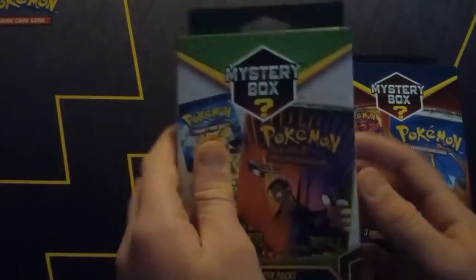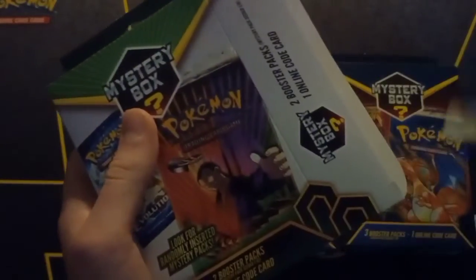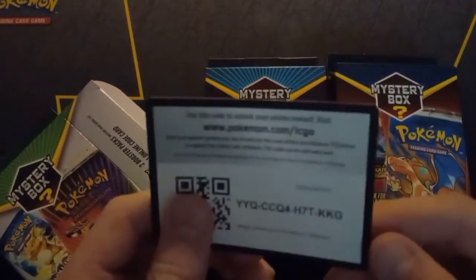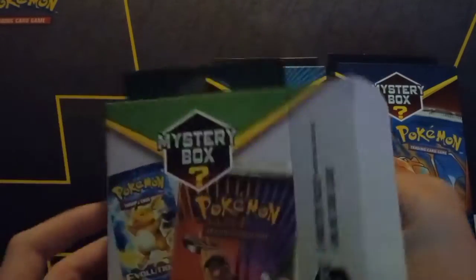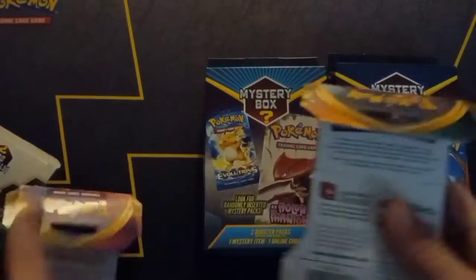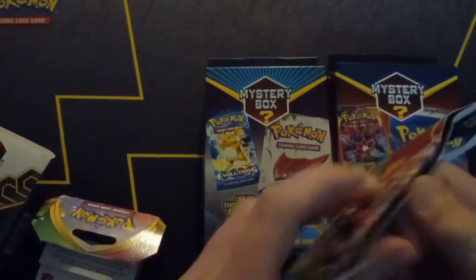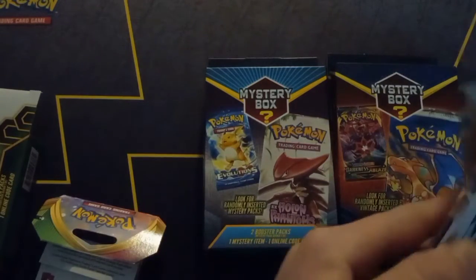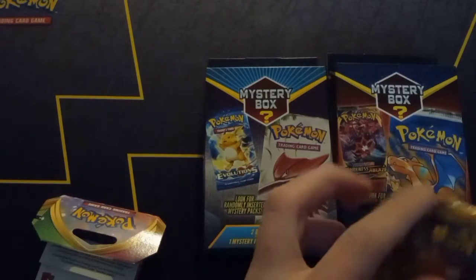Let's start with the green one. Hopefully we can get some good vintage, just good packs in general. Here's the code - I was way off. I have to use a different lighting because I just used one of the ports to hook the USB cord to turn on my ring light. I have to just use natural lighting in my hallway light.